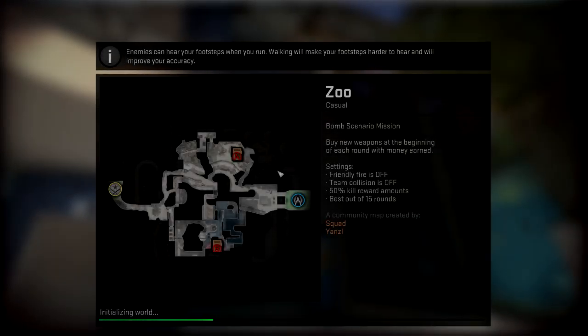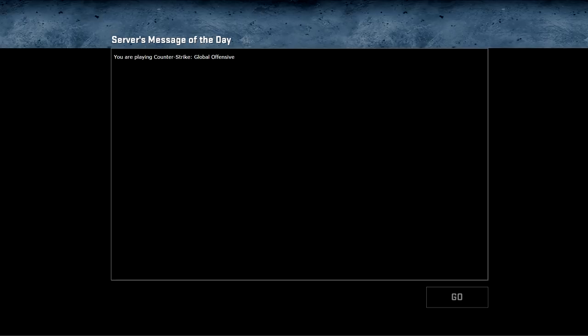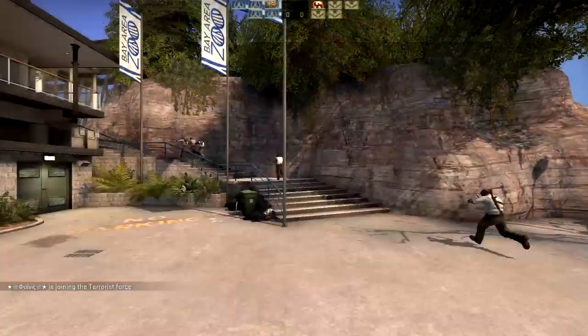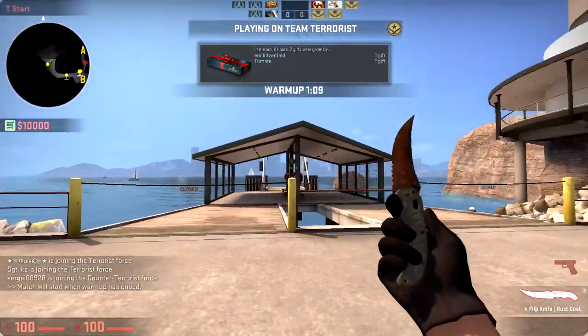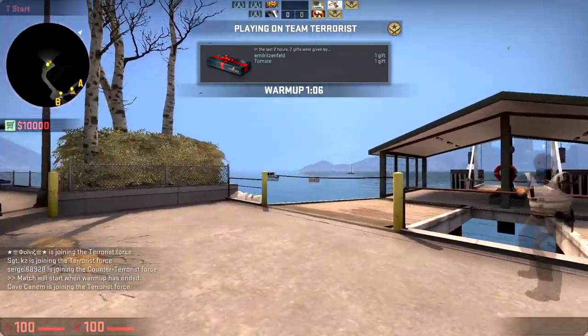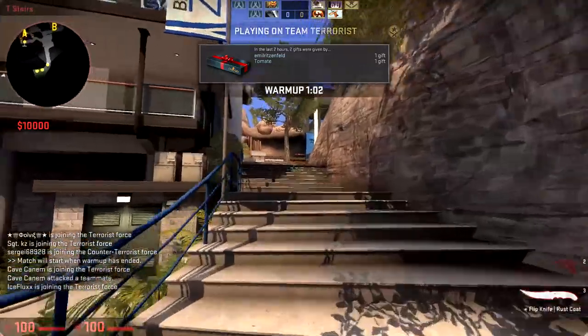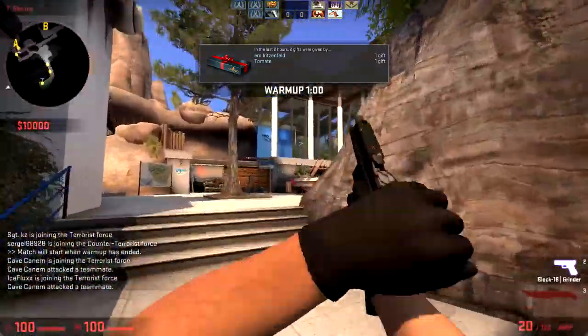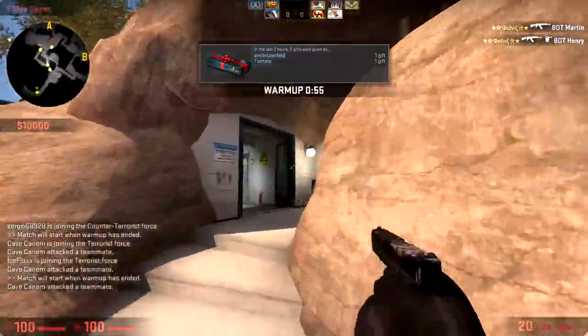Hello everybody, going back into the second map of Operation Bloodhound, gonna go into de_zoo. This is actual casual with actual people, so expect bad aim and not knowing the map. This is a first impression, so I've not seen anything of the map. I absolutely love this already — I like this so much.